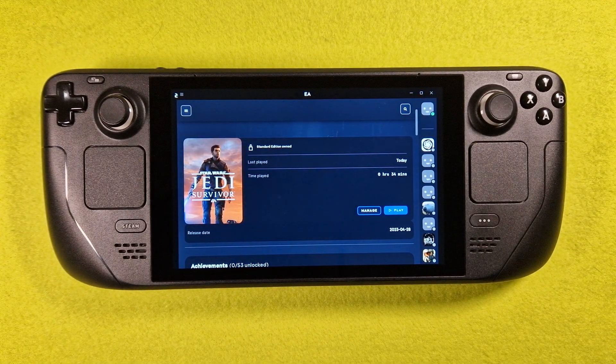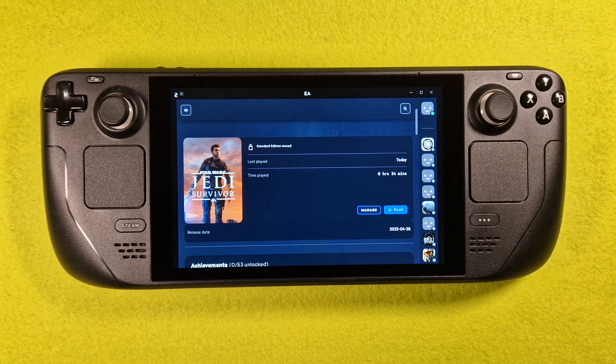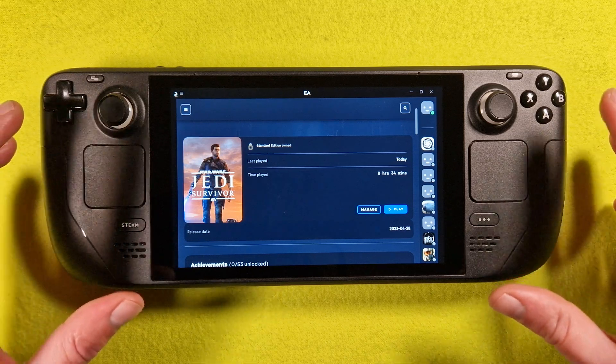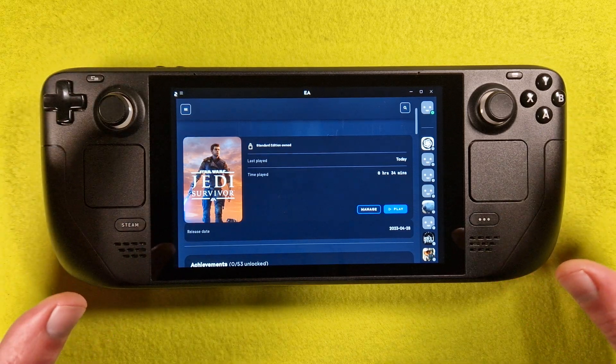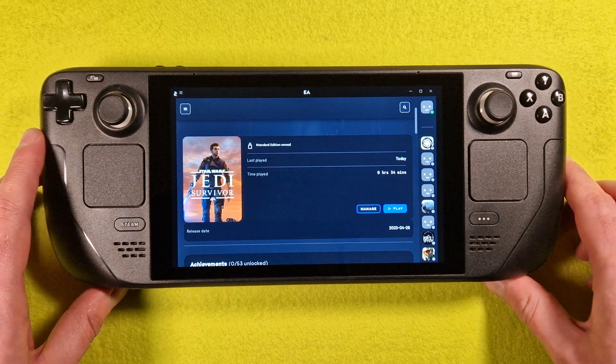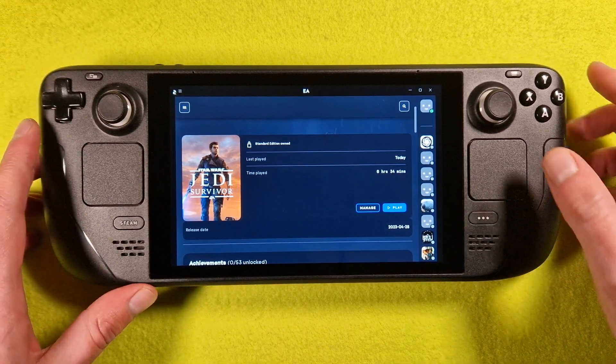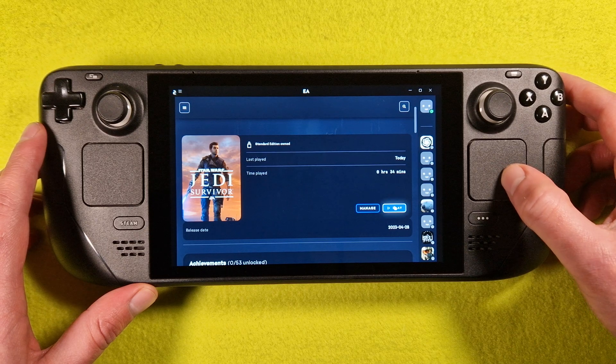Hello my friends! My name is Freddy and we're testing now the new Star Wars Jedi Survivor. I am testing the game on EA App. The installer from the EA App is in the information box. Start watching the video and start the game.